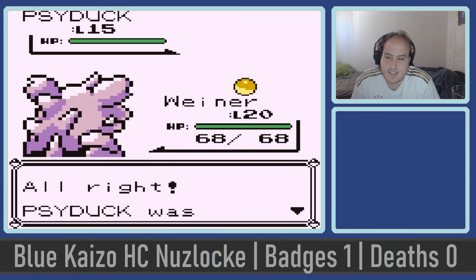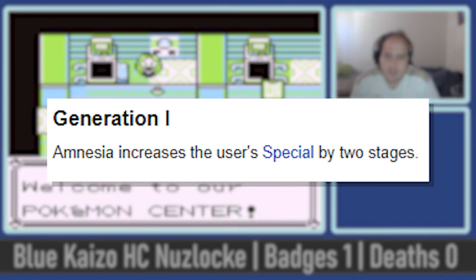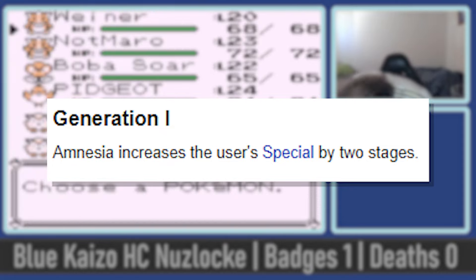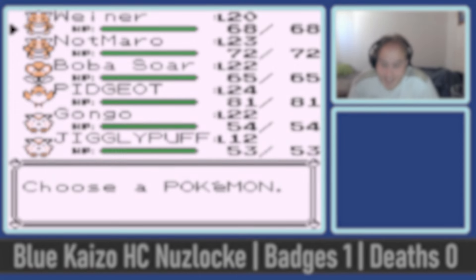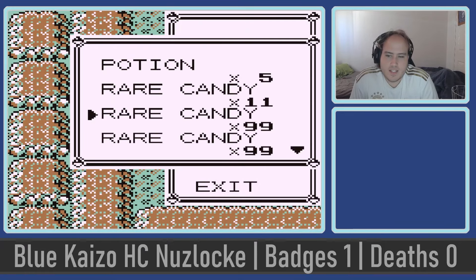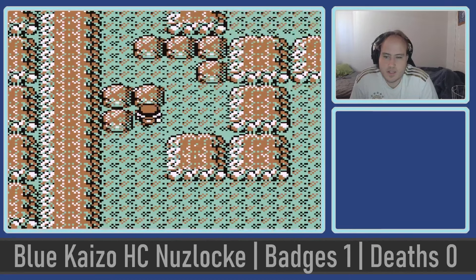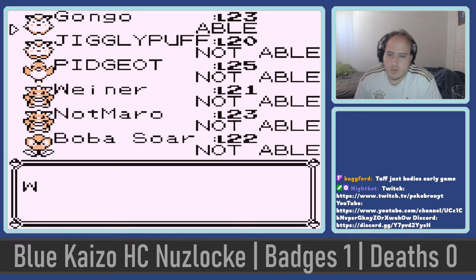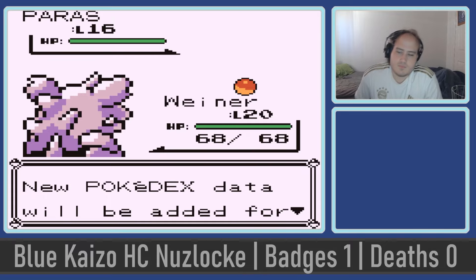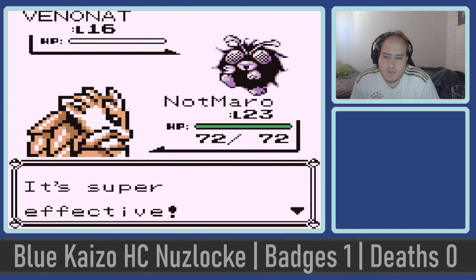Psyduck is one of only two obtainable Pokemon that gets access to the move Amnesia. In Generation 1, Amnesia works a little differently — the special stat was combined into a single base stat, essentially making Amnesia a double Calm Mind, which is simply ridiculous. Unfortunately Psyduck has to wait until we get to Erika before it can use it at level 52. Mt. Moon is realistically the first place in the game that anything can go wrong, with there being a couple of scary fights. We also get one of each stone, allowing us to get Raichu before even reaching Misty. Mt. Moon gives me a Paras, which will probably die a similar fate to Jigglypuff — it's just too slow to use Spore and is a pretty terrible Pokemon in this game.